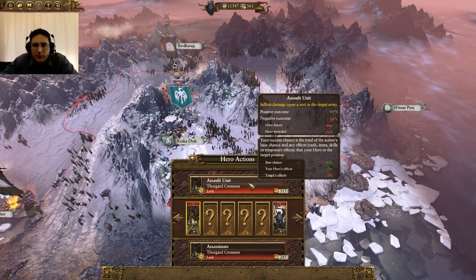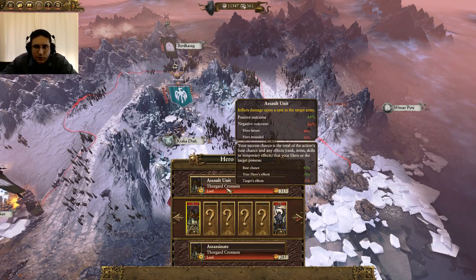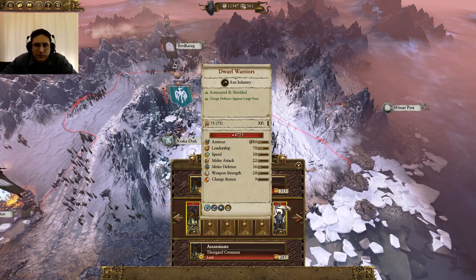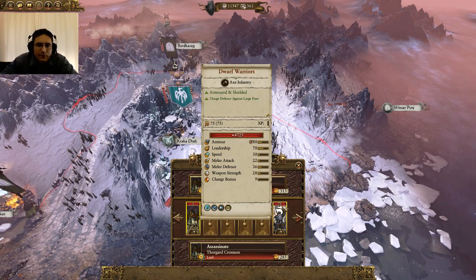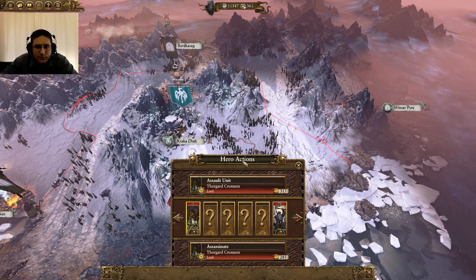Assault the Unit — this is going to inflict damage upon a unit in the target. You would select which unit you want to damage and then assault it. So if he had 75 men, it might drop him down to 50 or even down to 20. It depends on how strong your hero is and what he's specialized in.